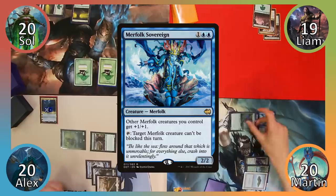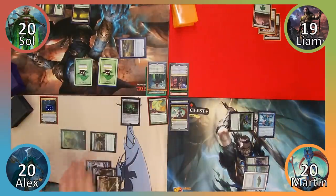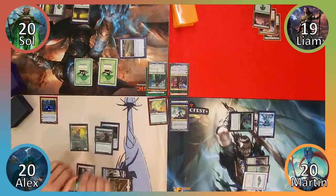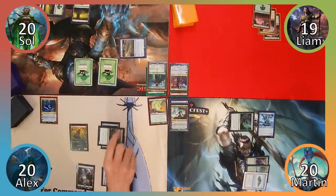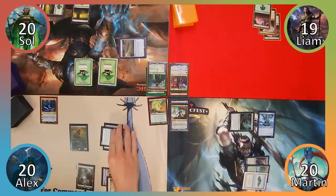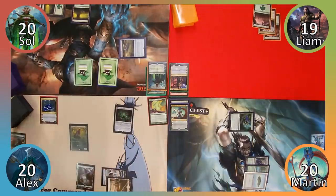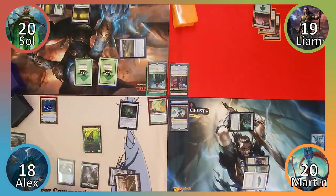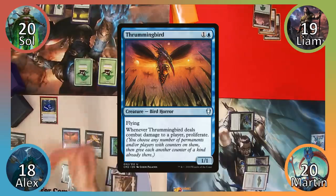I play an Island and then cast Merfolk Sovereign. Moving to combat, I attack Tamiyo with my Branchwalker, dealing her 3 damage. Alex draws a card and I then pass the turn. I equip my Dagger to Avacyn's Pilgrim and then activate Tamiyo's ability, targeting the Pilgrim and Martin's Sovereign. Moving to combat, I attack Martin with my Pilgrim and he blocks with the Sovereign, resulting in the death of both creatures. I draw 2 cards and move to my post-combat main phase, where I play a Breeding Pool. I lose 2 life to have it enter untapped and cast Birds of Paradise, followed by Thrummingbird. I then end my turn.